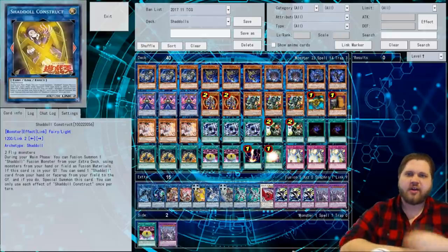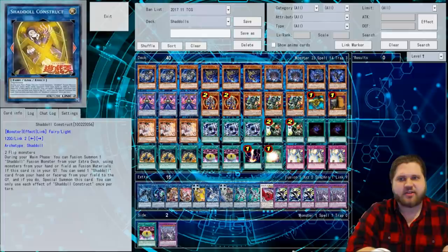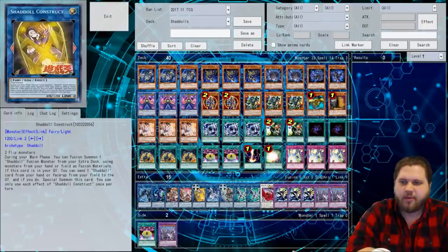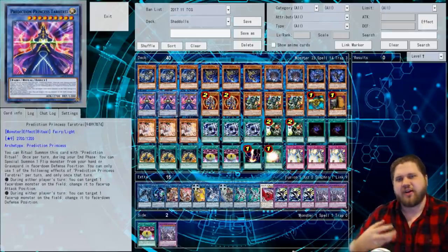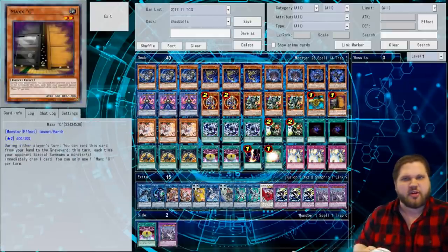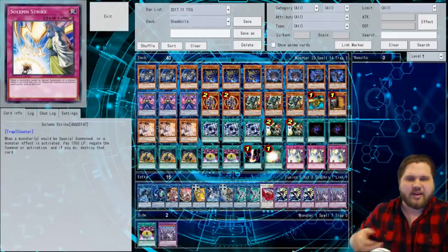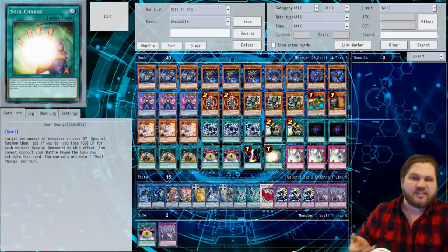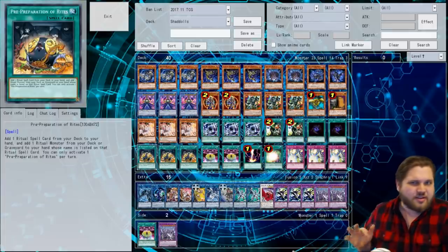Phoenix here, and this video is going to be another Yu-Gi-Oh! Pro Duel video. This time I'm going to be playing with a Shadal deck utilizing the new Shadal Link monster, Shadal Construct. It's basically a deck built around trying to abuse that card in whatever way, shape, and form possible. I've gone with a Prediction Princess build, because I feel like Tarotray is a rather valid and good boss monster for this deck. This is pretty much just a basic list that I've been testing minorly.